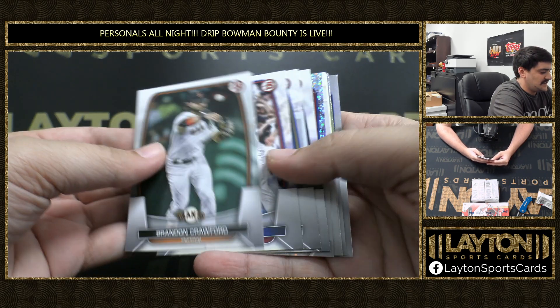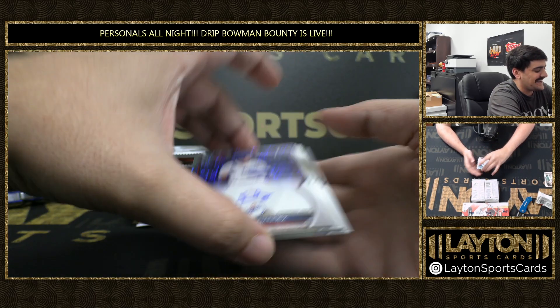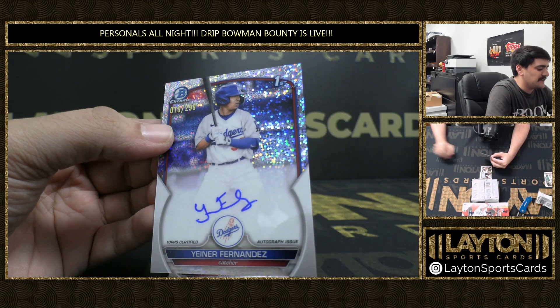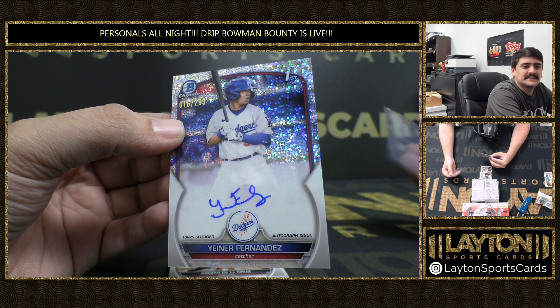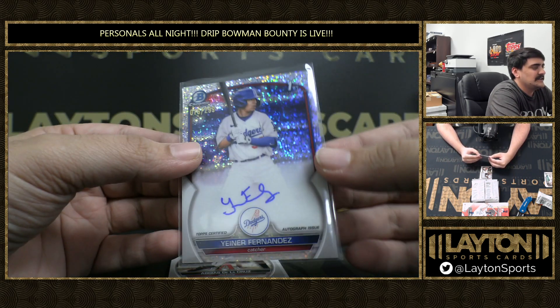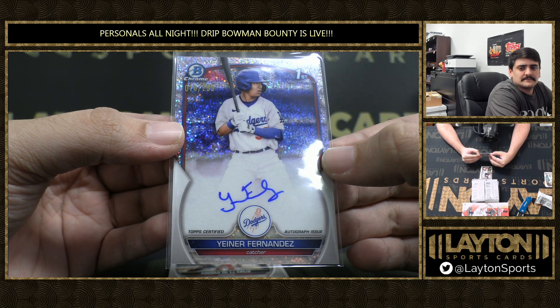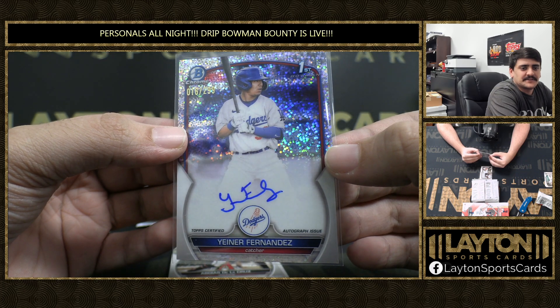Starting with the refractors. Auto is in the first pack — it is going to be a Speckle Auto of Jainer Fernandez. First Bowman Speckle Auto to $2.99. That is Dodgers. Nice Speckle Auto to start us out.